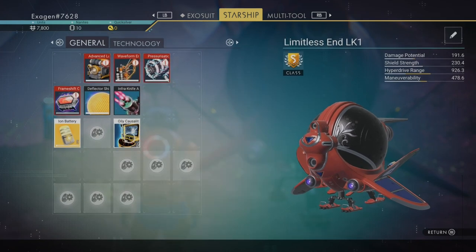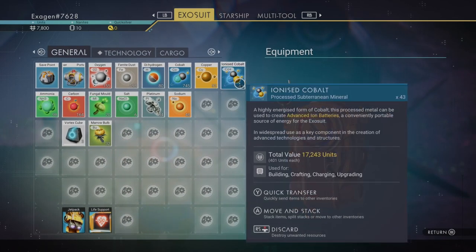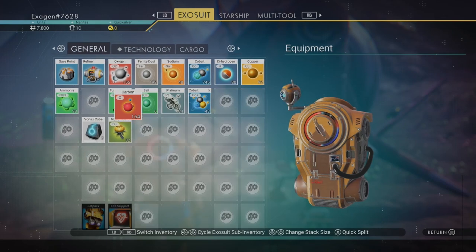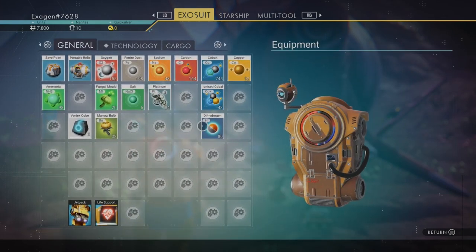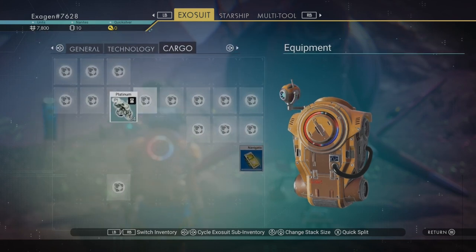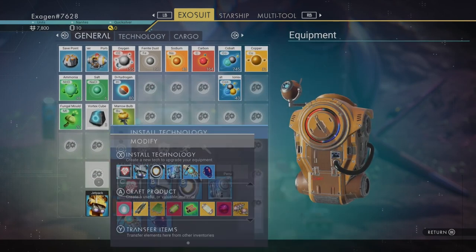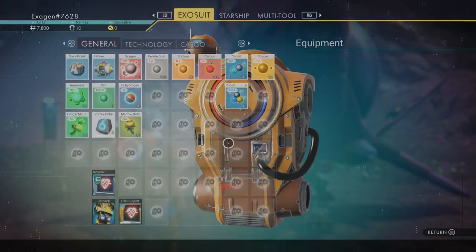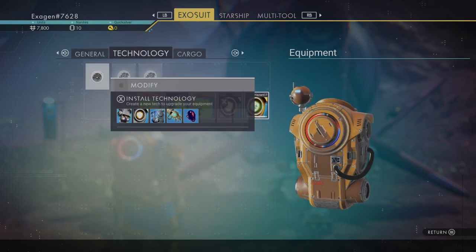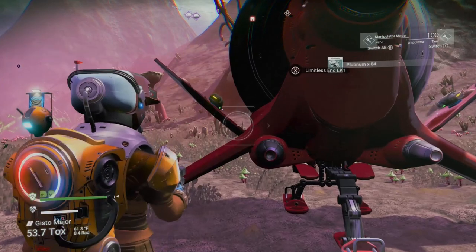Put the oxygen in there. See how certain ones have colored borders? If you put technologies next to each other that are matching, you can get a bonus to that technology. So let me organize the inventory a little bit — it's a little bit easier for me to see what I have if I pair them. Inventory management is always crucial to any survival game.